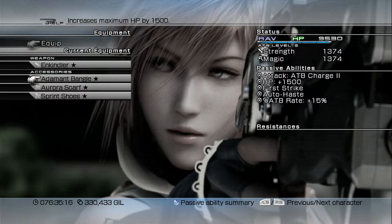It also adds a plus 5% ATB rate, allowing the ATB gauge to recharge faster in general. Next we have the Adamant Bangle, which can be upgraded from a Platinum Bangle, transformed to a Diamond Bangle, and then fully upgraded into the Adamant Bangle. This increases maximum HP by 1,500. It costs quite a good amount of gil — probably 450,000 — to fully upgrade it, but your party leader's HP will increase by 1,500, making it much harder for them to get knocked out.